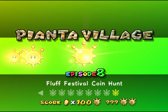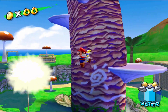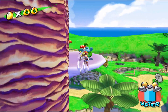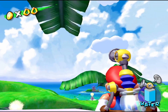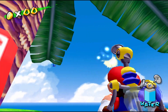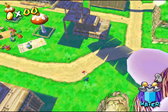For the final blue coin we're going to Episode 8, Fluff Festival Coin Hunt, because there is a blue bird that only shows up in this episode. We climb the tallest tree in the village, making our way up to where the rocket nozzle is. There's the blue bird — spray it until it pops out the blue coin. Blue coin number 30.